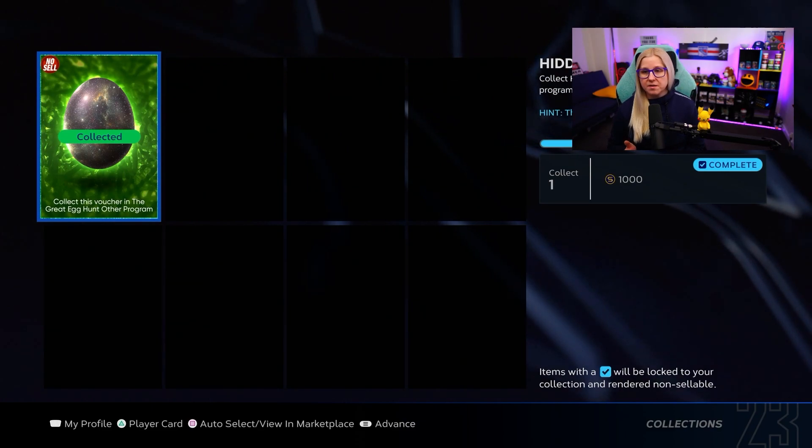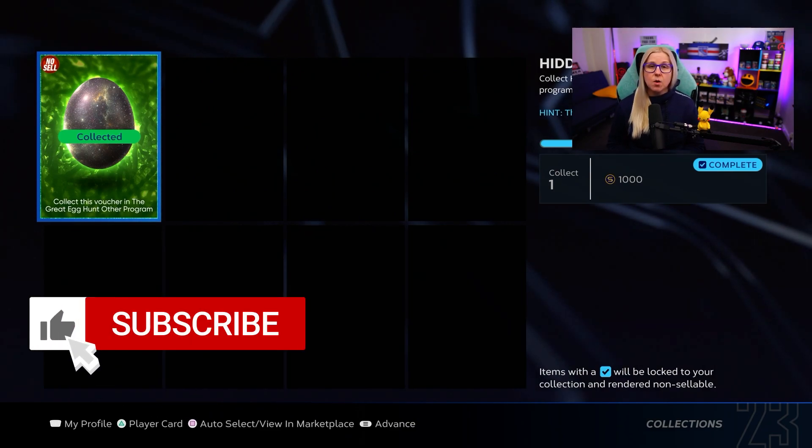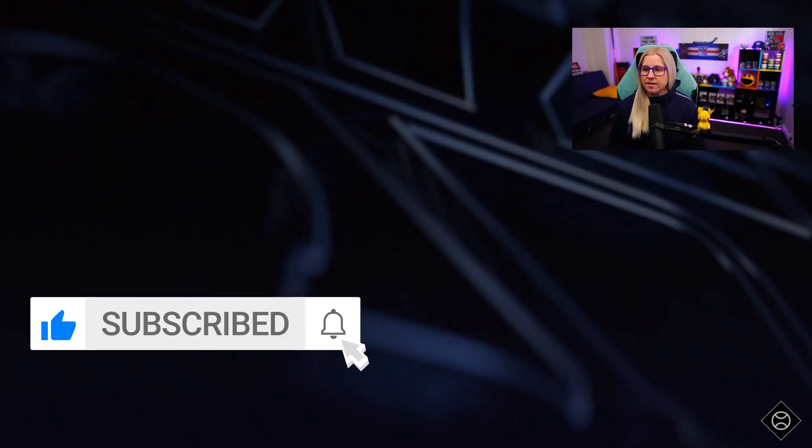The first egg is pretty simple. All you have to do is just complete the moments. Go to the main screen, go into the moments and complete every single moment. Once you're done with that, it will give you the egg. You trade it in and that's another 10 points.